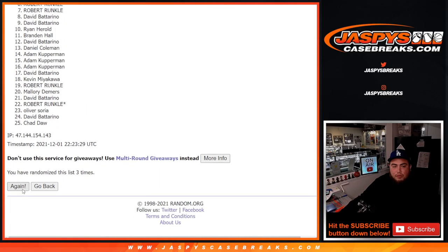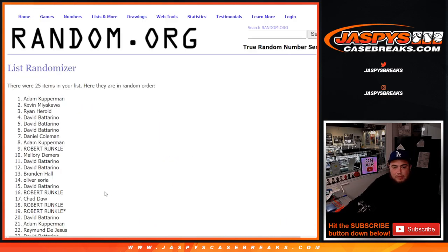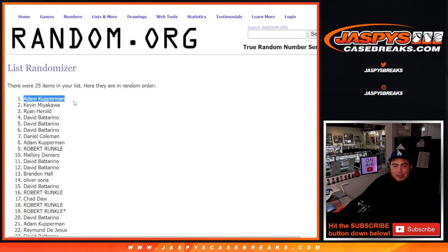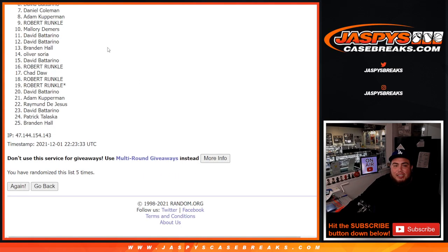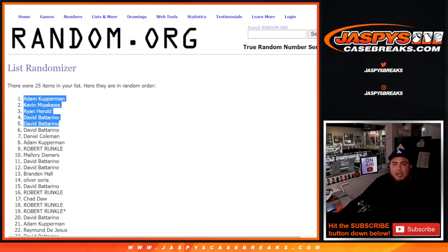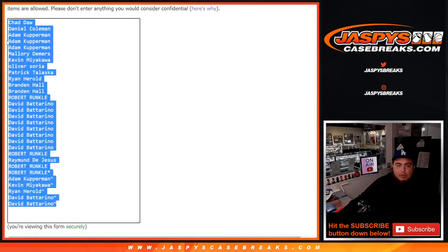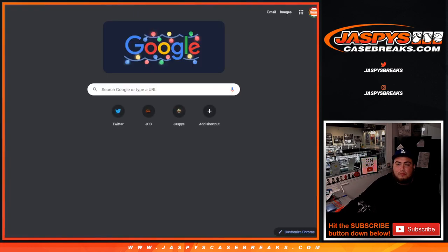Dice roll - we got ourselves a two and a three, five times. Good luck. One, two, three, four, five. Adam, Kevin, Ryan, David, and David - congratulations! Top five get an extra spot. Let's paste this in here and add a little character sign to know that's where you got those from. So you saved yourself an extra thirty-nine bucks.